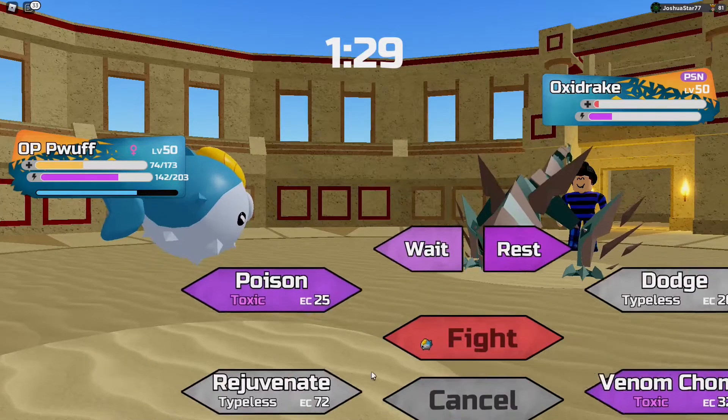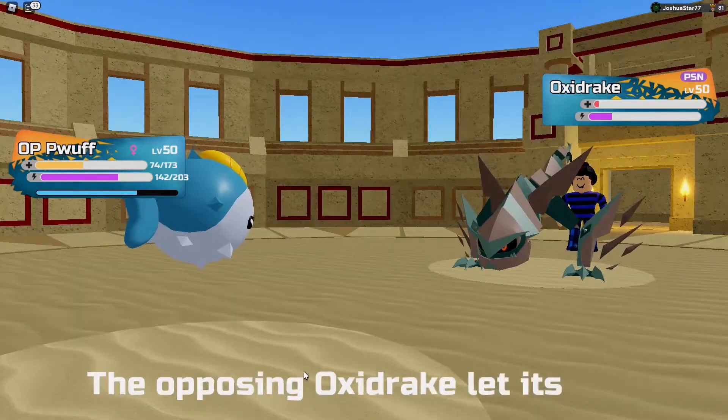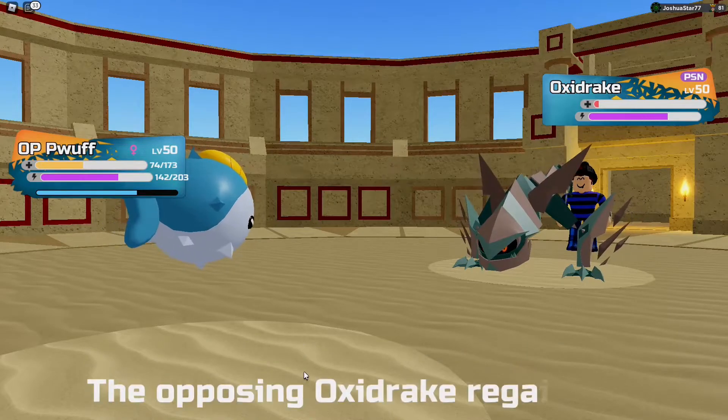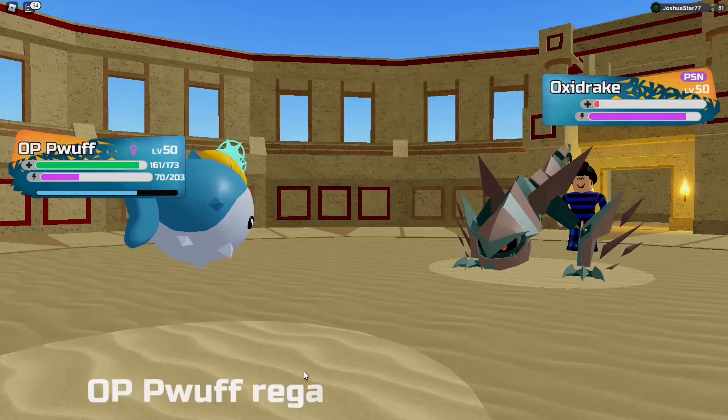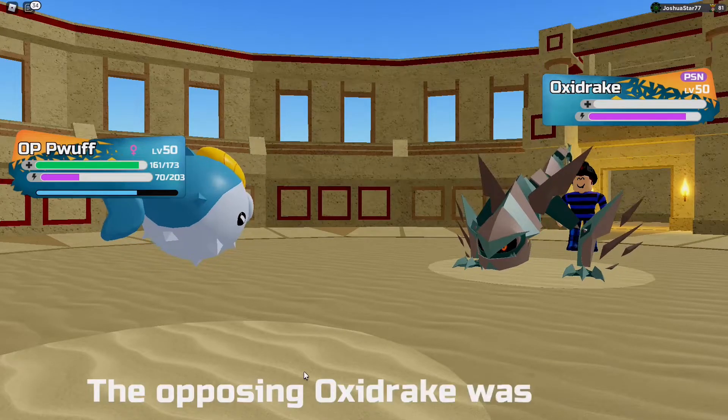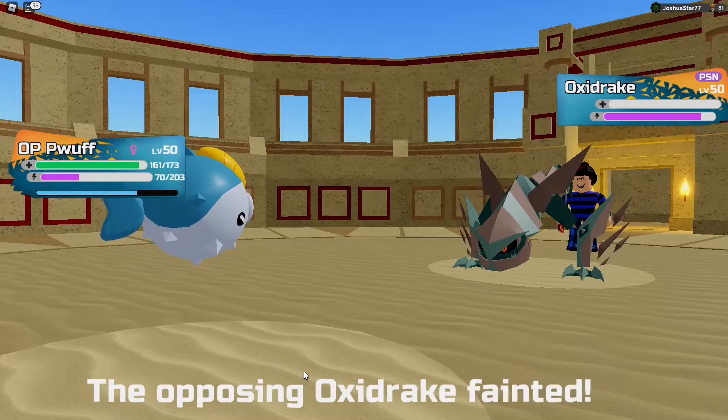We're going to go for another Rejuvenate because my health is kind of way too low to really do anything. He Rests — his Oxidrate goes down. I get a free Rejuvenate. And Pluff is just balling out right now. Is that already three KOs from Pluff?